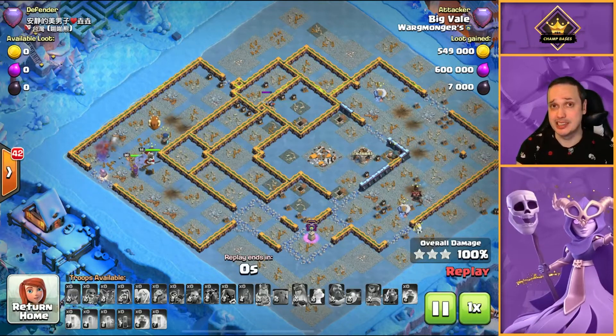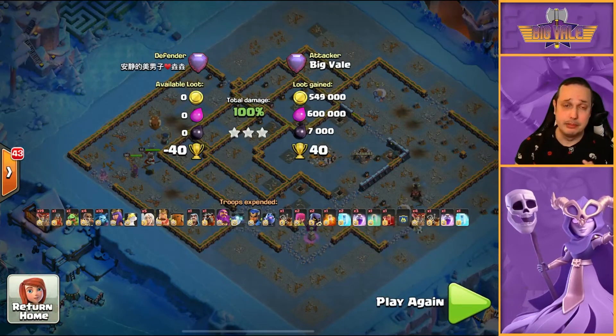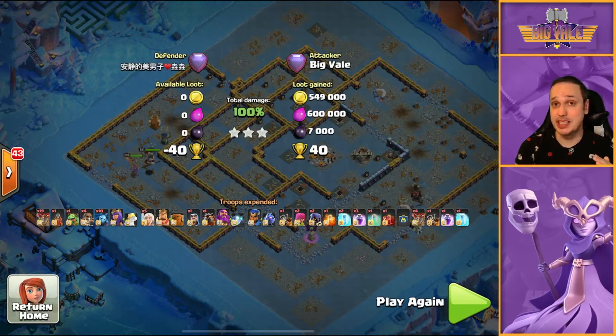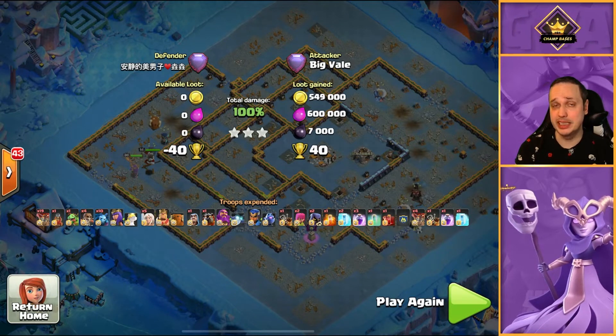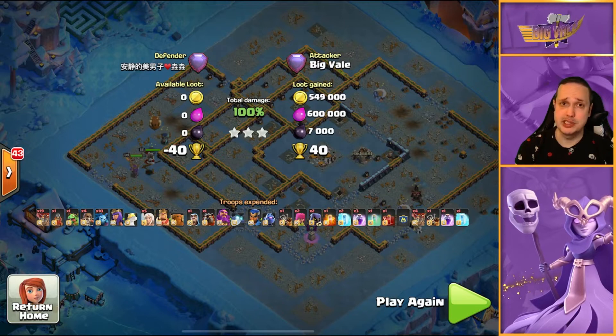Link is in the description of the video if you want to use this army - make sure you're clicking that link and saving it to one of your slots. For the CC, as I mentioned, get a Flame Flinger, get yourself a Dragon Rider, get some Balloons, a Rage, and a Freeze. And you are all set.